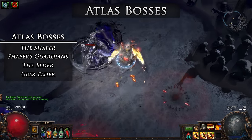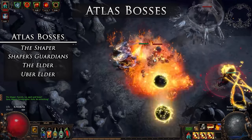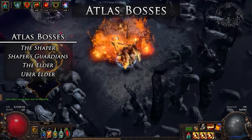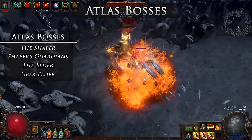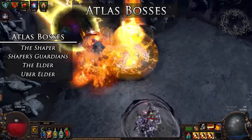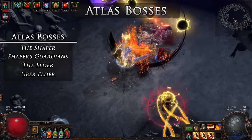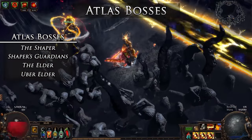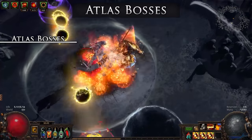However, the ultimate fight is Uber Elder, which faces you against the Elder and Shaper at the same time, in the same arena, at the highest monster level zone. These are just a few of the endgame bosses contained within the Atlas, as there are plenty of other bosses outside of the Atlas such as Izaro or Breach Lords, and there are sure to be more of both types as time goes on. For each of the bosses that I have mentioned here, I do have a guide on each of them explaining how to spawn them, prepare for them, what moves they perform, and how to best go about defeating them. Within the series, we will touch on the viability of these bosses in terms of their reward and strategy integration into the endgame Atlas system.